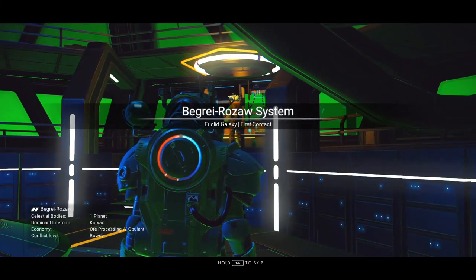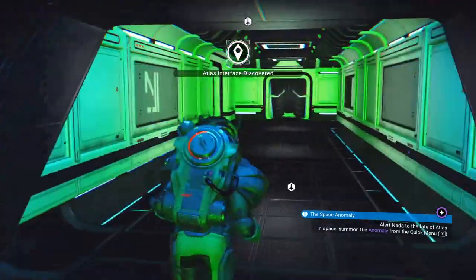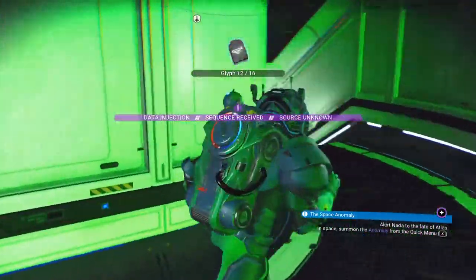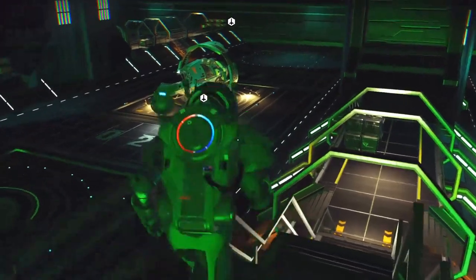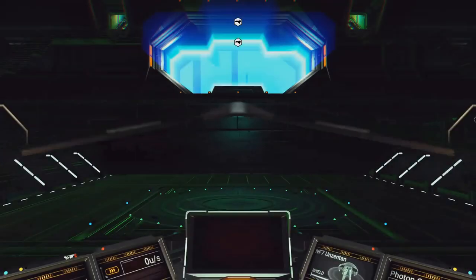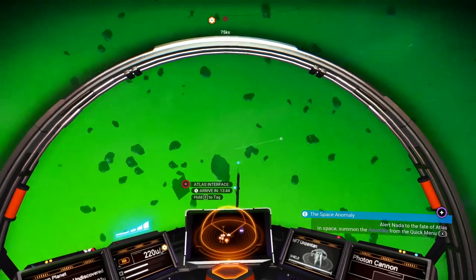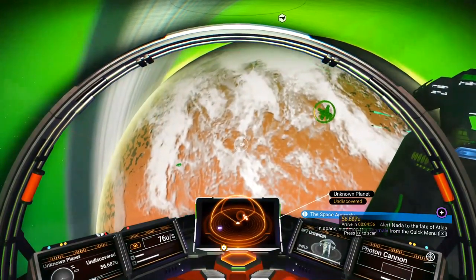We survived another warp. Atlas interface discovered — yes, we will be heading there. And there's the data injection as per usual. 12 out of 16 — nice. I didn't show the one from the last time because that wasn't really important. Let's take off and get off this freighter, stretch our legs. Oh man — there's the Atlas interface. How many worlds are there here — there's one big one.